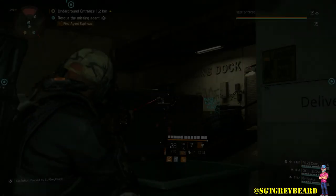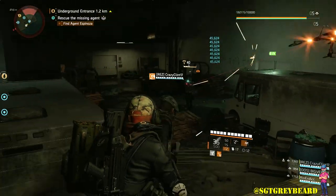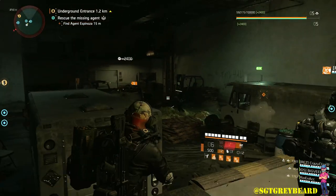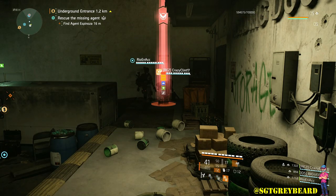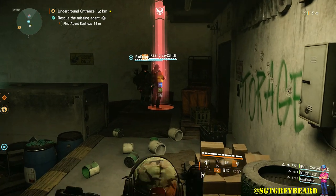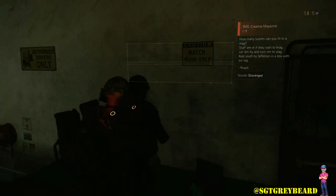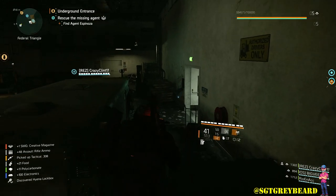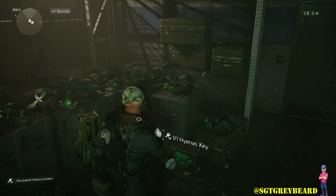Now we're at Jefferson Trade Center, which is another spot where you can find a component — this was actually the first one I picked up. Earlier I referenced another agent opening a cache and hopefully the exotic component pops out, and you can see here that's exactly what happens. If you're low on keys, matchmake for Jefferson Trade Center and Grand Washington Hotel and hopefully you can get lucky.